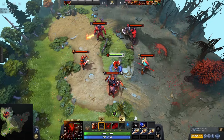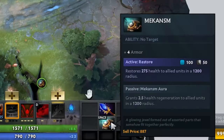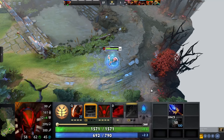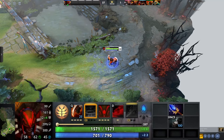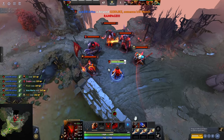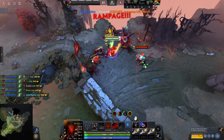The barrier mechanic also works for healing from normal lifesteal, spell lifesteal, and even things like Mekansm. Mekansm heals for 275 — if you're already at full health and use it, that 275 heal will be turned into a damage barrier. It's hard to see it at the full 275 since it starts decaying instantly. The damage barrier can only go as high as 50% of Bloodseeker's max HP.